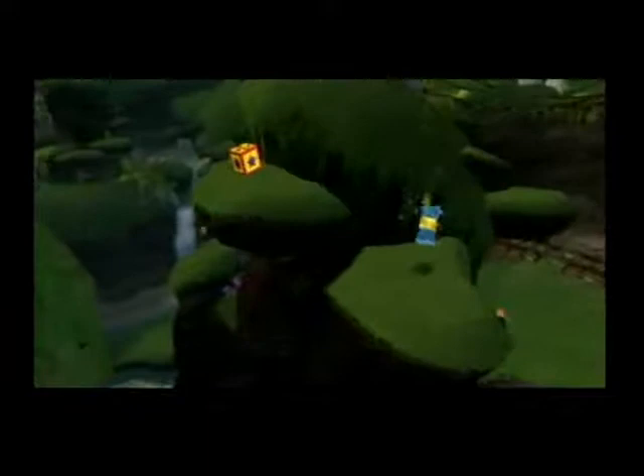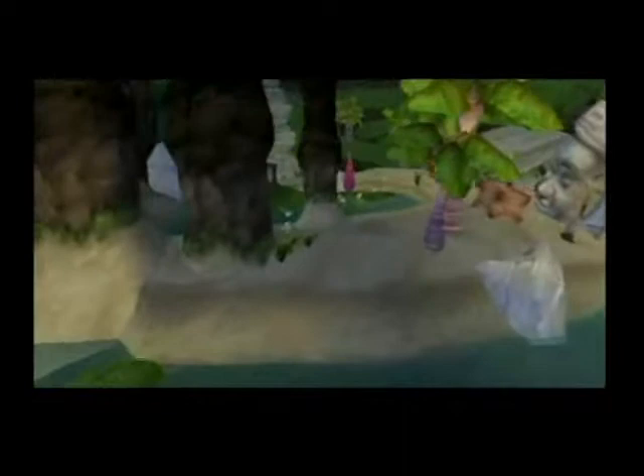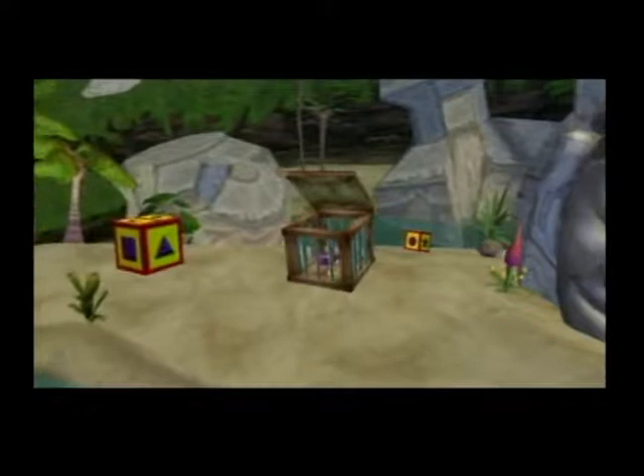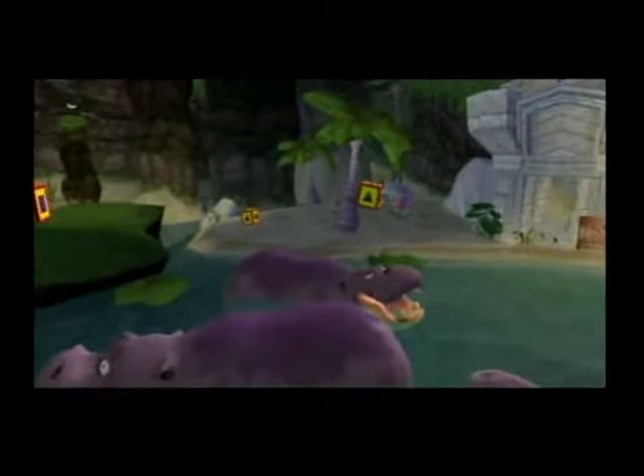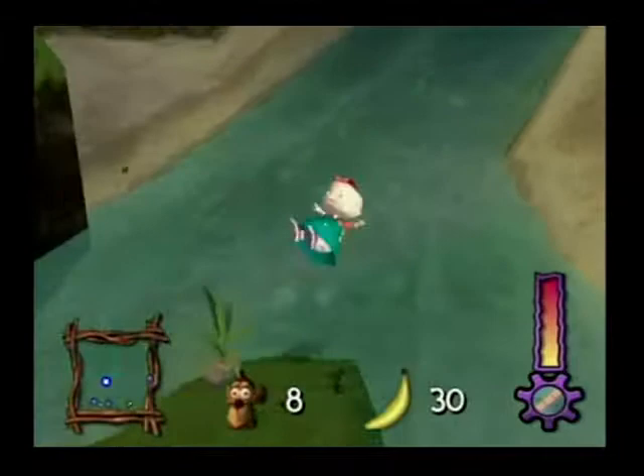Monkey Business — you've got to catch the monkeys that stole all the bananas. Finding them is easy, just follow the magic helper ball through the jungle. Along the way you can collect bananas that the monkeys have dropped. When you find a monkey, use the action button to toss bananas at them to slow them down, then run up and grab them. Finally, carry the monkey to one of these crates where they'll be nice and safe.